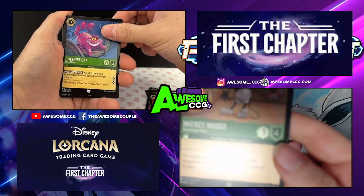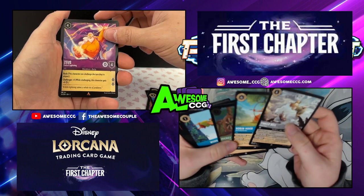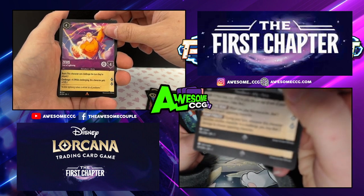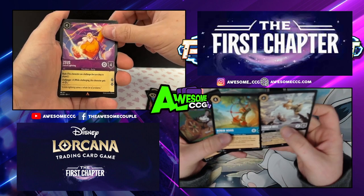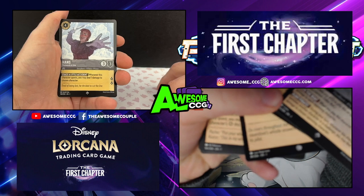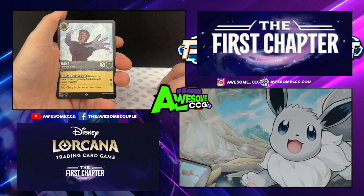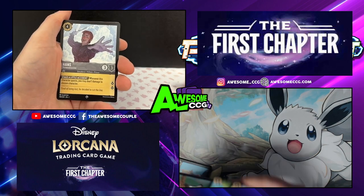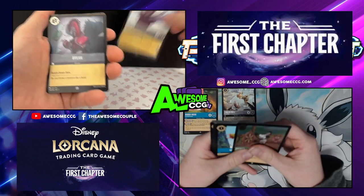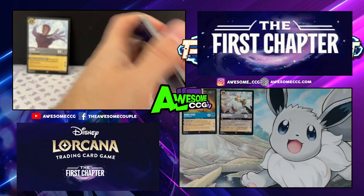You get two rarity slots — the little diamonds. So you got two super rares? That's silver, otherwise it'd be white. This and this look the same color — they're all gray. The foil makes the bottom look silver rather than white, but it doesn't count as anything. I got a super rare Hans, and my foil is a common, so I got two super rares total.